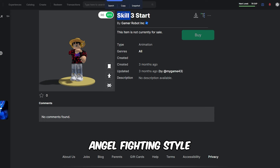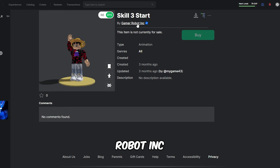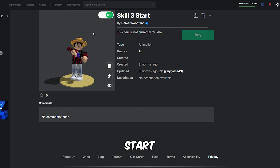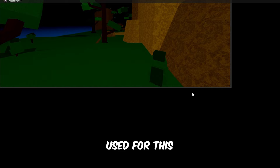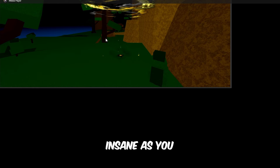This one is posted by mygame43 into Gamer Robot Inc, which is where Blox Fruits is located — so this is the skill 3 start. Let me know what the skill 3 start and skill 3 hold is going to be used for. I have no idea what this is, but I have a feeling that this might be used for this animation right here.